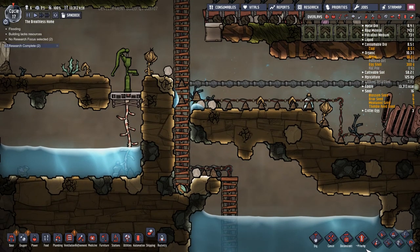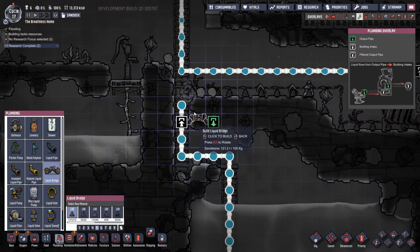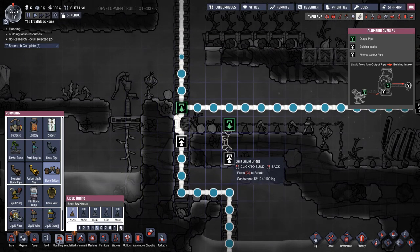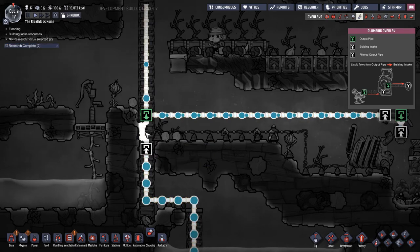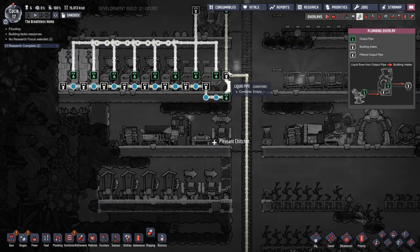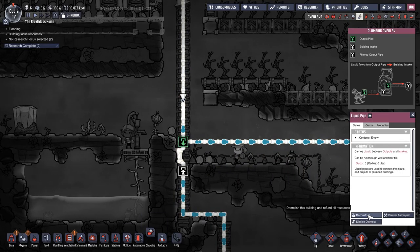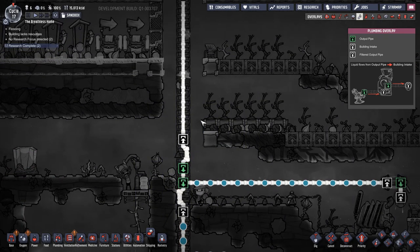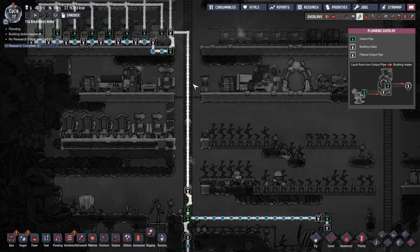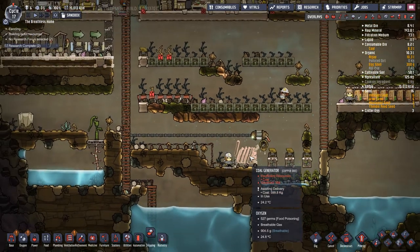We're going to deconstruct that and give ourselves a couple of pools of water. We put that pipe back in — now you can see we're pulling from here first. The pipe's backing up causing a little bit of confusion in the water pipes. The quickest and easiest way to fix that is to go to plumbing and put in a liquid bridge, so the water knows which way to travel and can't get confused bouncing back and forth. That's just how the plumbing system works.